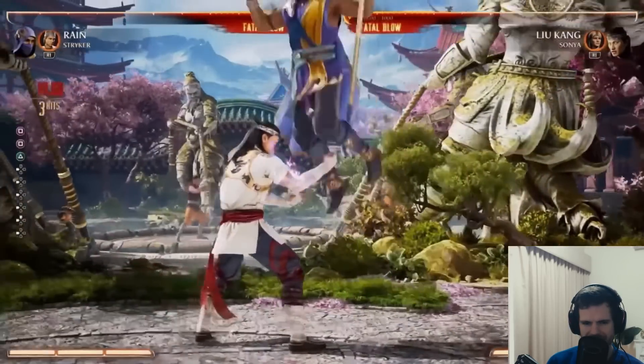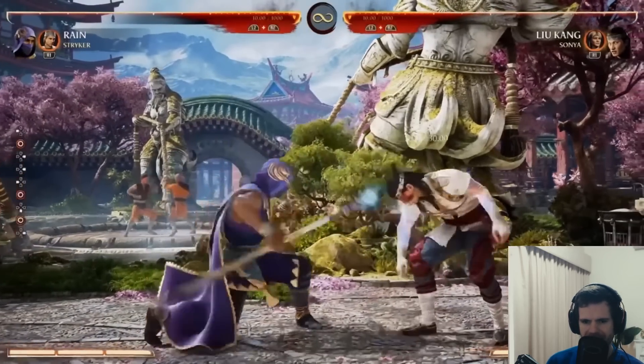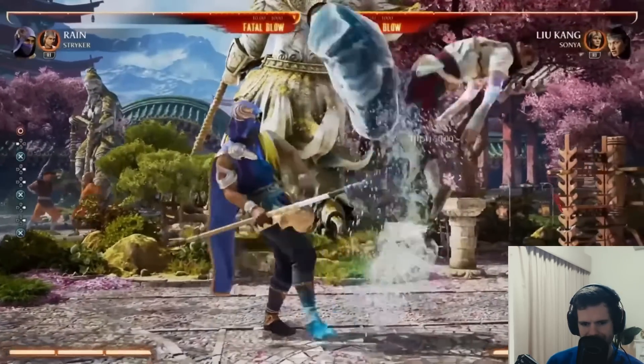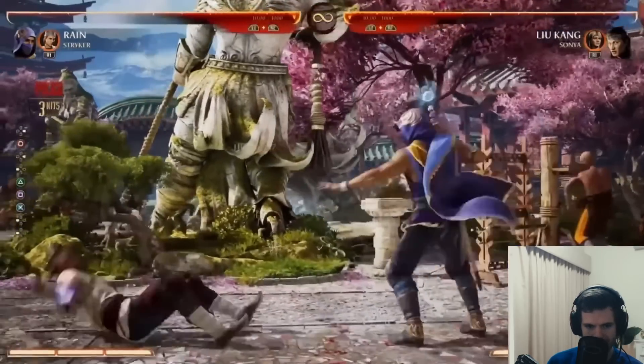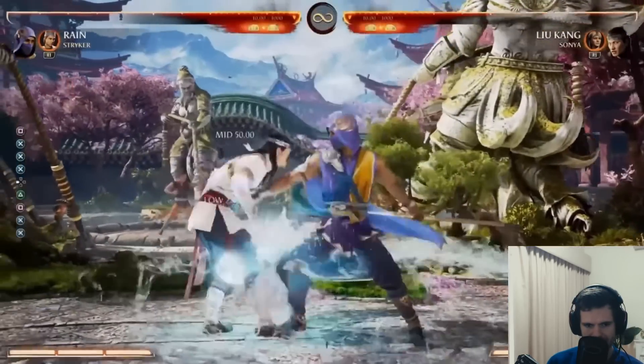He's looking pretty slow - his strings are looking very slow. But he's probably going to be a zoner. How is that a high? That must be a mistake, surely that's a low. Mid, low, high - really good range, mid, pretty quick. At last it's probably plus on block.